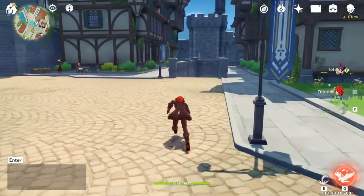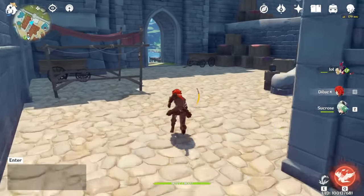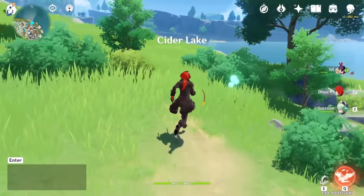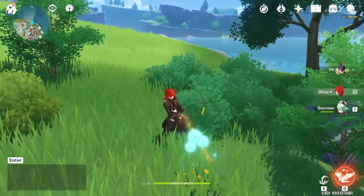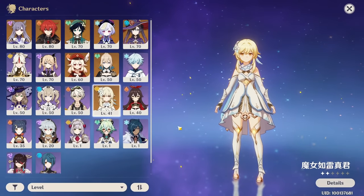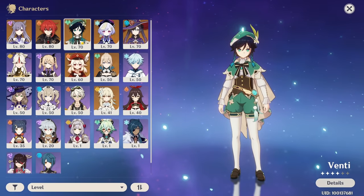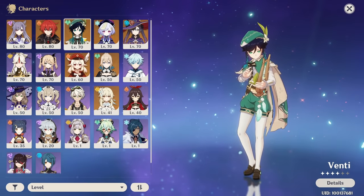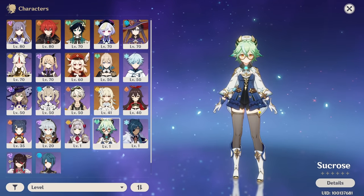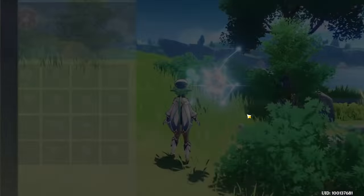Also, remember to collect the Dandelion you need anemo damage to break it first and then you can collect it. For example, here you can't collect it and you can't damage it without anemo. So you can use the anemo main character skill, Venti's skill or Venti's fully charged bow attack, Jhin's skill, or if you have Sucrose — Sucrose is the best to collect because every auto attack is anemo damage.